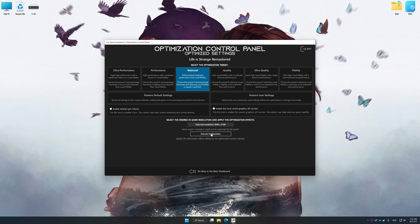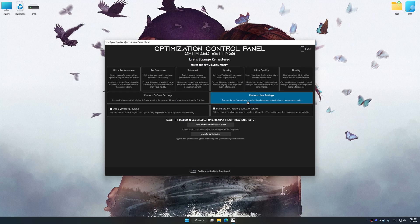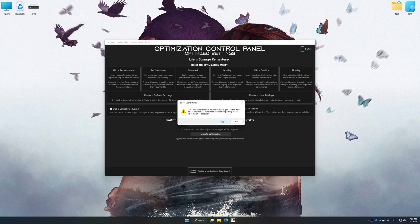Feel free to experiment with the optimization presets and rendering resolution to see what works best for your system. To apply the optimization, press the execute optimization button and then start your game. Also, if you are unsatisfied with what you see, you can easily remove the optimization effects.